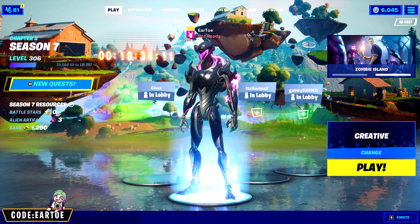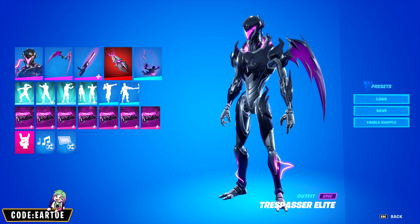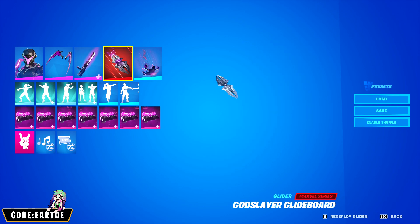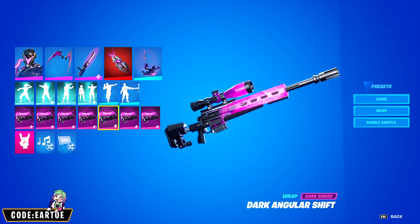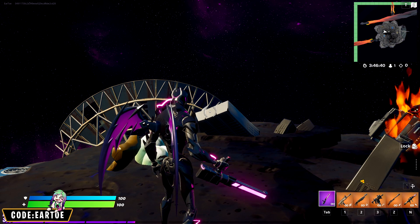Without further ado, let's get it started. Starting off we have Trespasser Elite, and for every single combo I'll explain once we go in game. For the back bling: UV Wings. For the pickaxe: Electric Claw. For the glider: God Slayer Glide Board. For the contrail: Lightning Strike. And for the wrap: Dark Angular Shift.